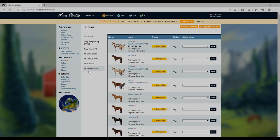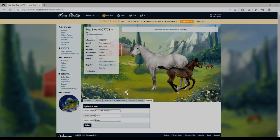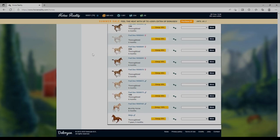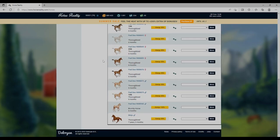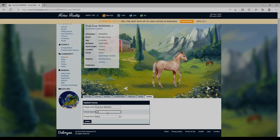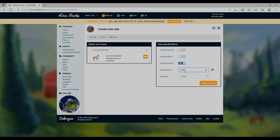Shadow just had her foal as well - it's really nice and has great stats because the dad was Native Dancer, which one of you guys gave me. Thank you so much, that was very generous! We did breed our brumby horse and she gave birth to this little palomino - how cute is he! I'll put him up for sale. You guys can go buy a Lady Ranger horse and give him a nice home - he's absolutely gorgeous.